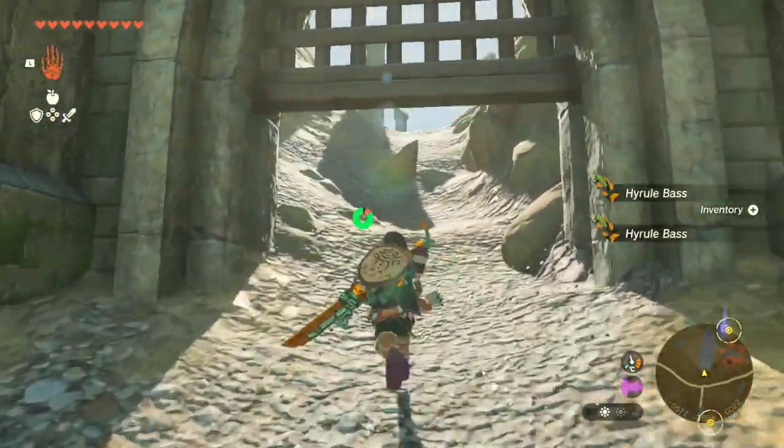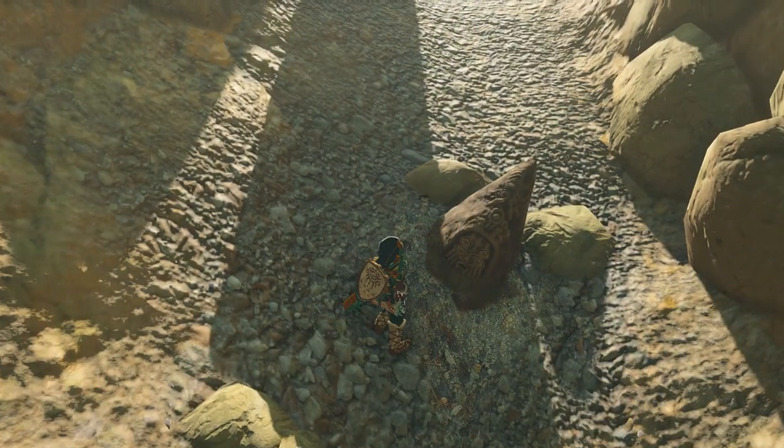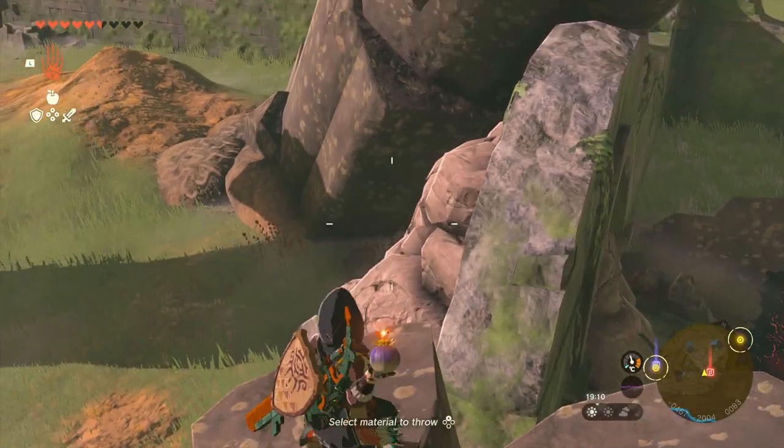Going up the hill, you'll see the head of a statue that you can talk to, who tells you to go to the Temple of Time. Back in the Temple of Time, you talk to the statue and they're going to give you four map markers which again just point to the shrines from Breath of the Wild.